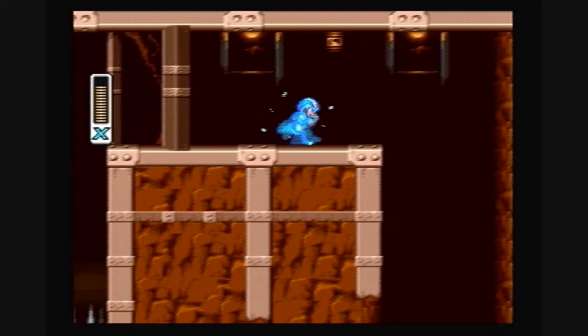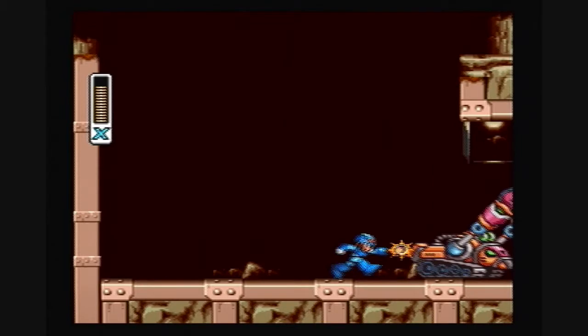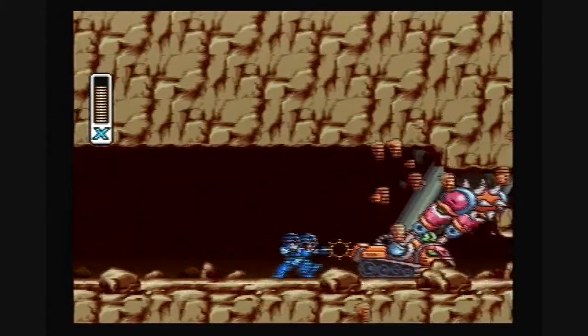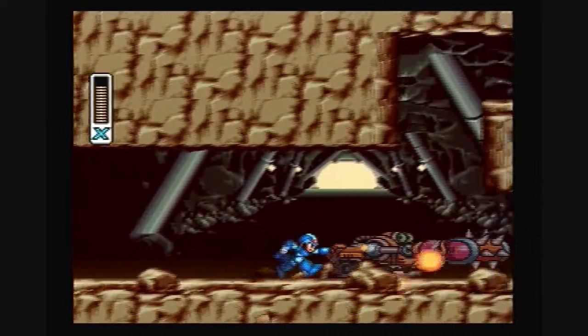Coming up is another pressure enemy, so I'm going to try to kill it from behind. Just keep hitting that attack button as often as possible.